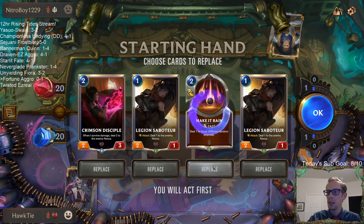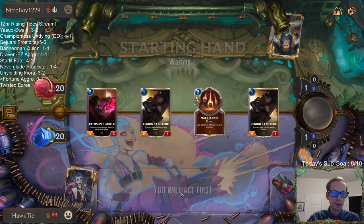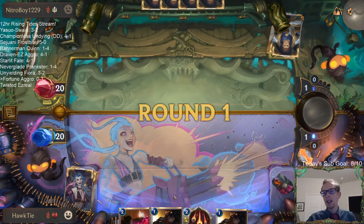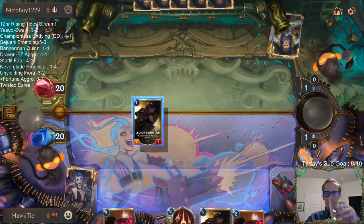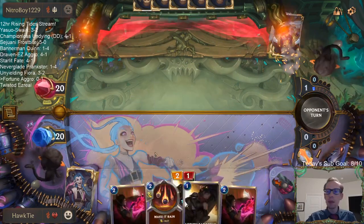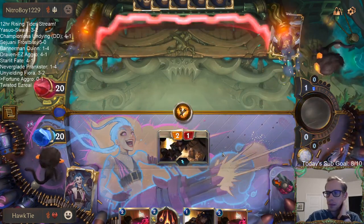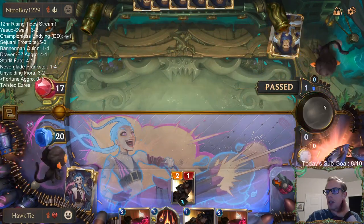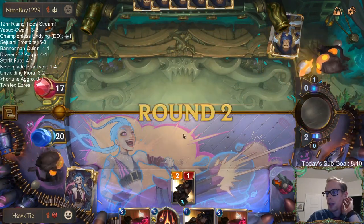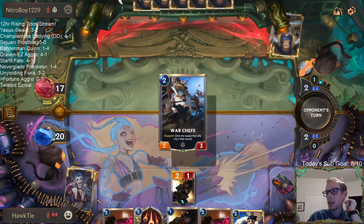I don't know — am I not learning my lesson? Do I need to be mulliganing Crimson Disciple, just ship it? Yeah, that parlay really hurt. That turn-one parlay they had last game. And the one-mana Raven card — those two one-mana cards were really efficient for our opponent. Ravens Flock maybe.